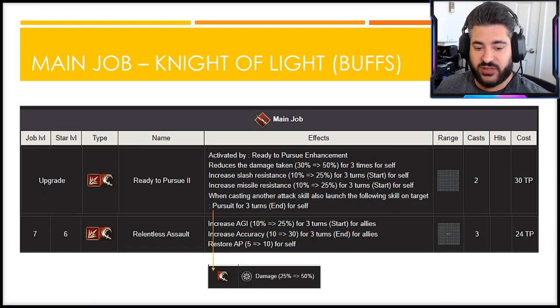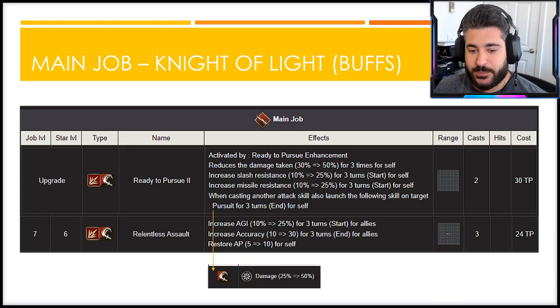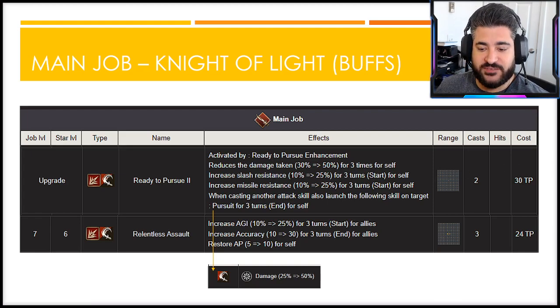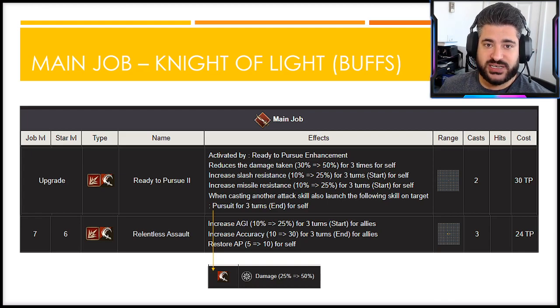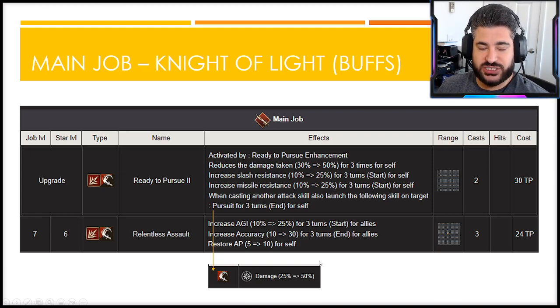Looking at the main job buffs first: Ready to Pursue is an excellent buff that reduces damage taken by 50% for three hits — a shield mechanic — and also increases slash and missile resistance by 25 for three turns, which is separate from the shield. Both have different timing elements. It also allows her to cast the follow-up attack, the pursuit ability, which is a typeless 50 modifier damage attack — her anti-courage mechanic scaling entirely off her attack stat.